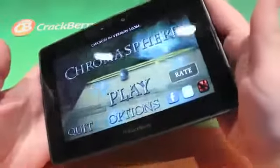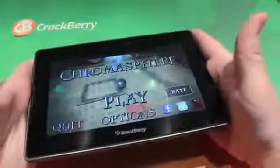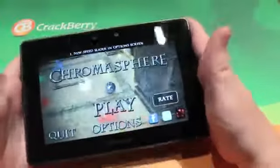It works with your accelerometer, so you can tilt it, bring the Playbook back, and you can even play and just kind of get used to the controls just in the menu system itself.